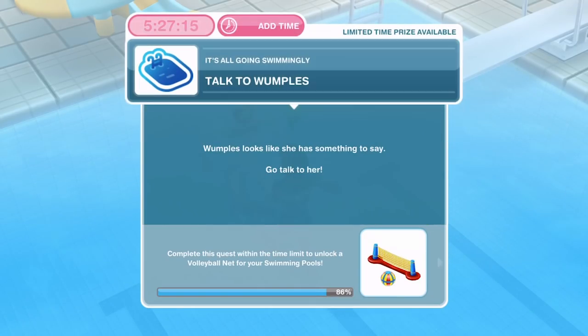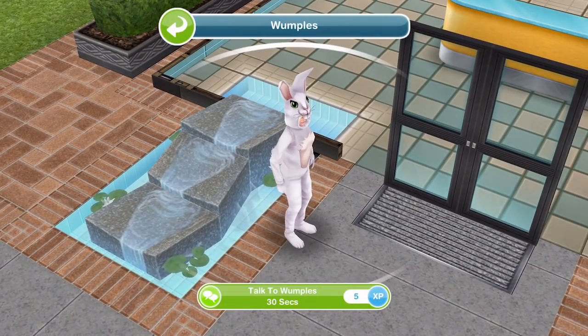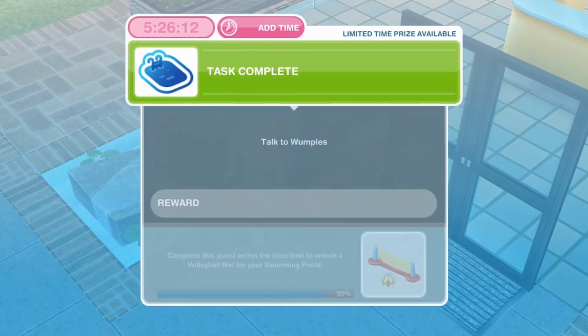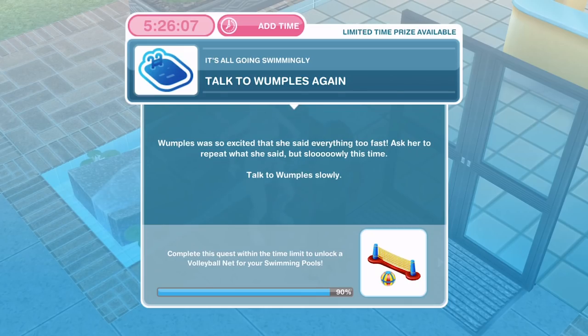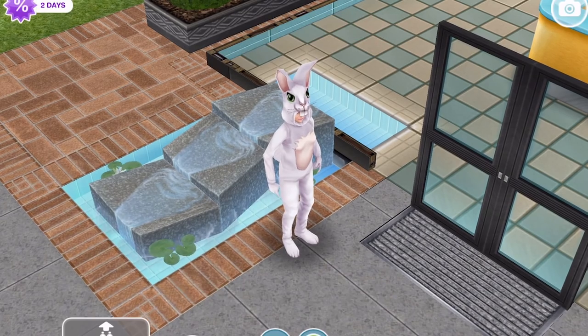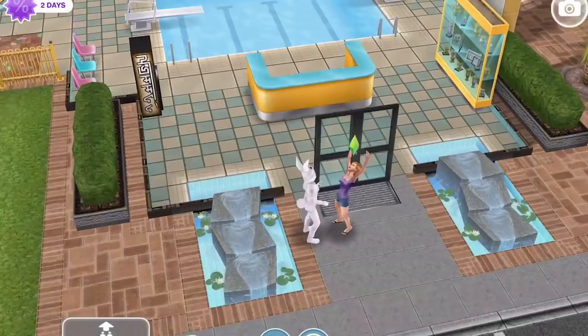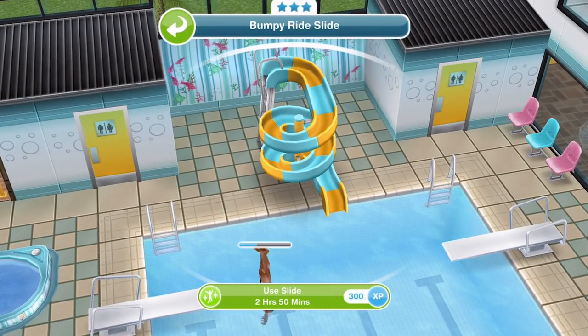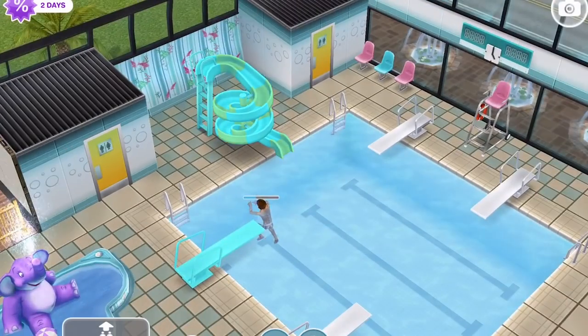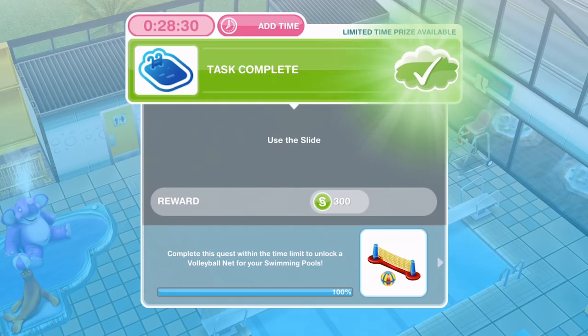Alicia and Matt have finished chatting. Now we need to go and talk to Wumples — she looks like she has something to say. Let's find her out at the front and talk to Wumples for 30 seconds. We've finished and now we need to talk to Wumples again — she was so excited she said everything too fast. Ask her to repeat it slowly, which takes three minutes. Now I think this is the last thing we have to do — use the slide. Use slide is two hours and 50 minutes.